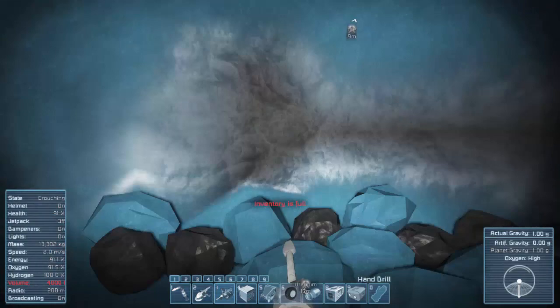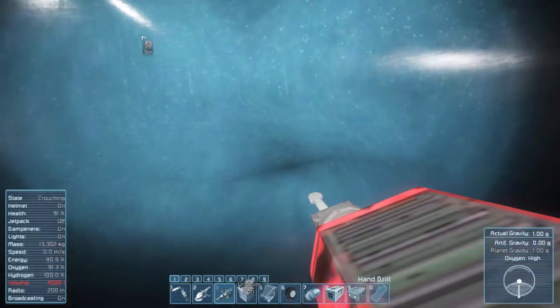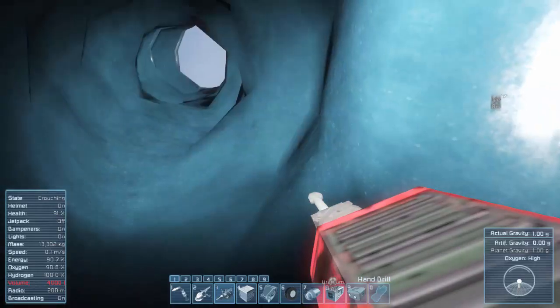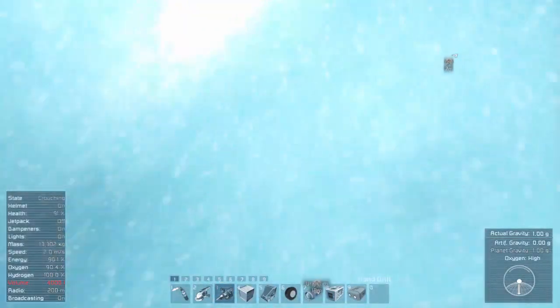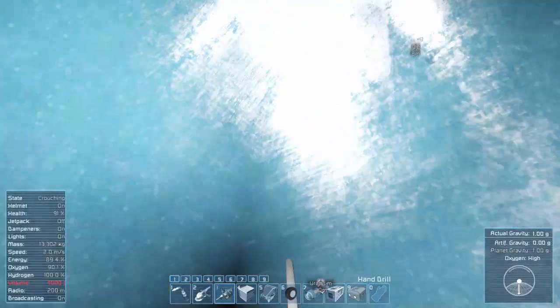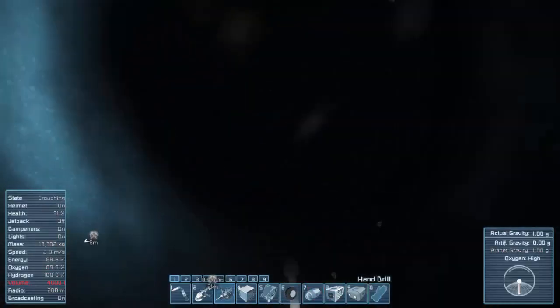We're already full. We need to get back out — there's our hole. We could probably fly out with hydrogen, but let's create a ramp instead, so we're not wasting the uranium. Right-click and aim up and it should make a nice little ramp. It's going to take a while because we're making an angle — Pythagoras and all that — but eventually we should reach the surface.